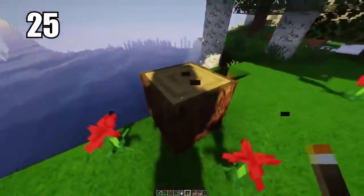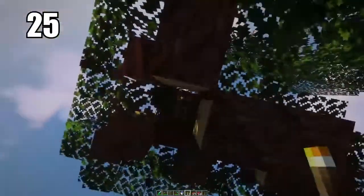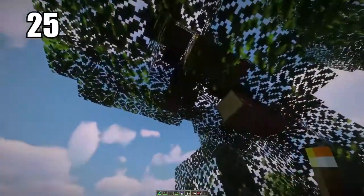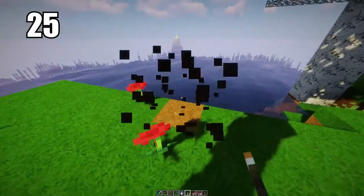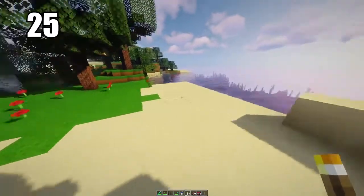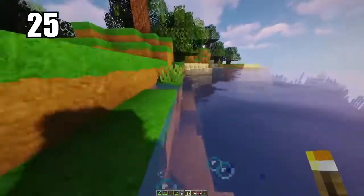Tip 25 is saving the bottom trunk of a tree for last. You can save that one for the final break so you can stand on top of it and break the rest of the tree so that it despawns and you get all of the wood, even if it's a little bit high up and out of your range. Break that bottom block last and you end up with exactly the amount of wood you should get from that tree.